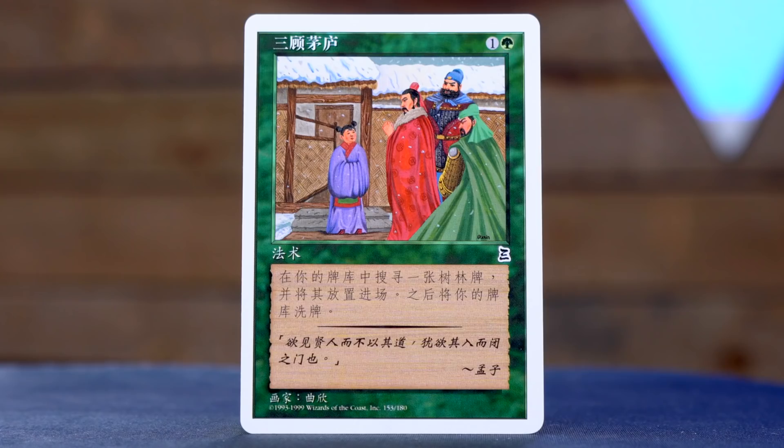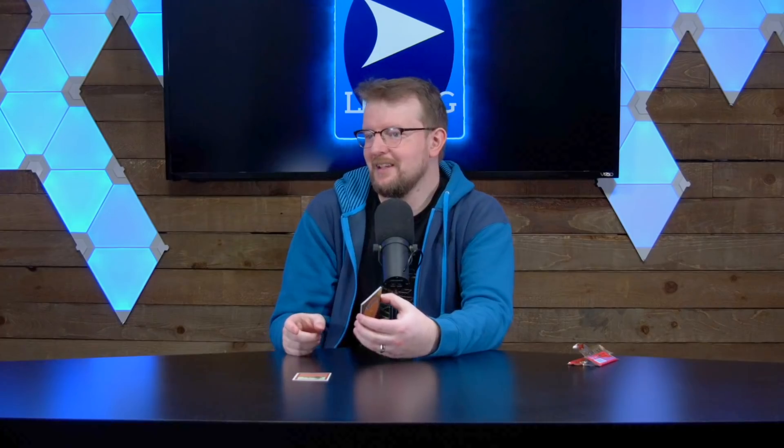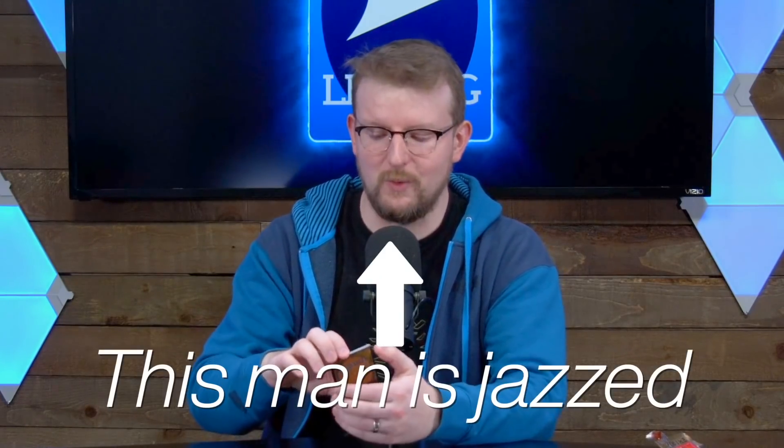Wait, I think I recognize this card. Is this Three Visits? There's three people visiting someone, so it could be Three Visits, but I don't know. It's one and a green, and it's got a collector number of 153. It is Three Visits! That one's worth a little bit, isn't it? What does it do? Something with land. Is it just Rampant Growth? Search your library for a forest, put it into play untapped, shuffle your library.